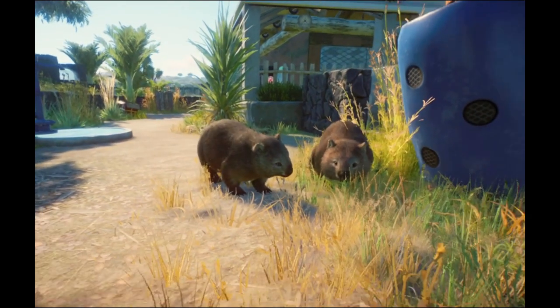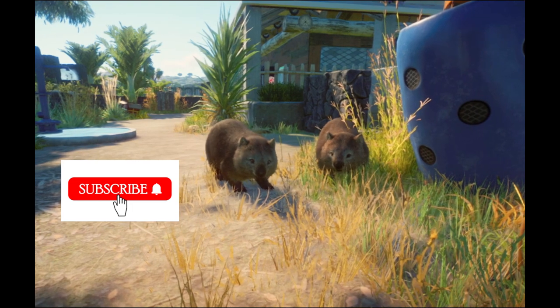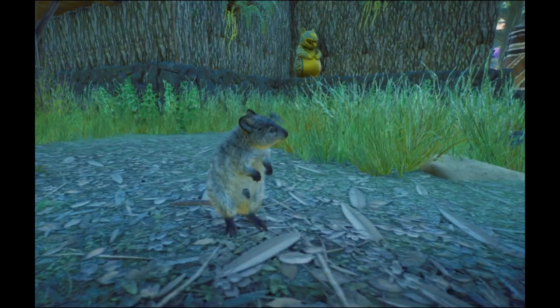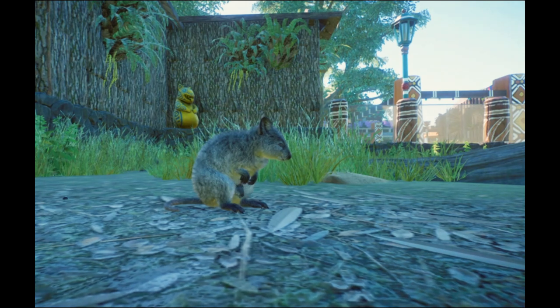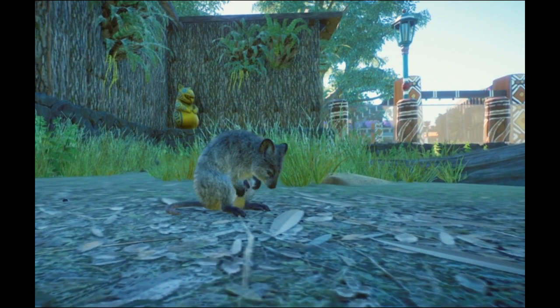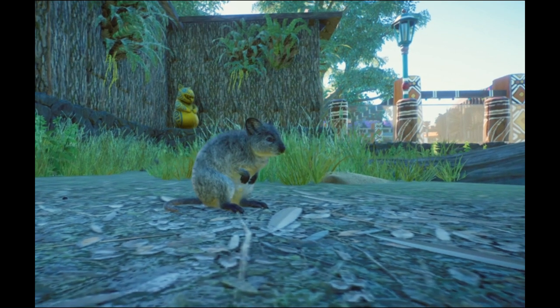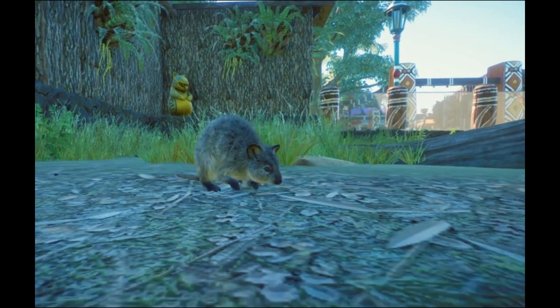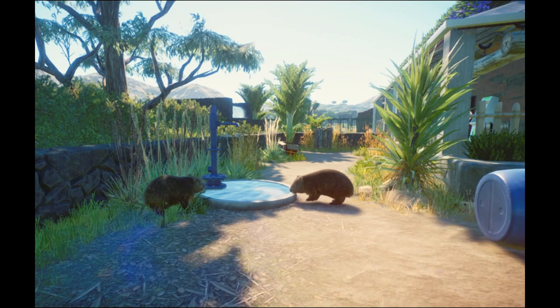Hi guys, and welcome back to Kookaburra Animal Park. In this episode I will show you the wombat and the quokka exhibit. If you enjoyed the video, please like and subscribe for more, and also to see all the other videos of Kookaburra Animal Park. The quokka and the wombat exhibit are part of the Oceanian area of the zoo.